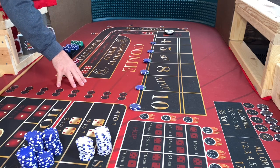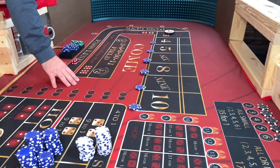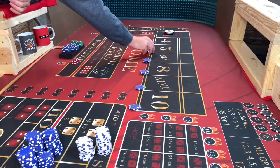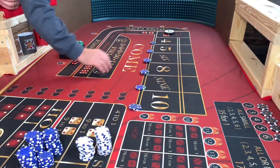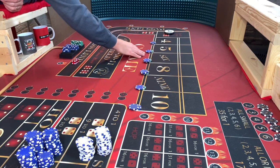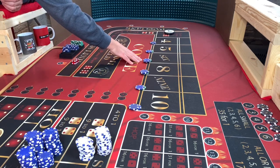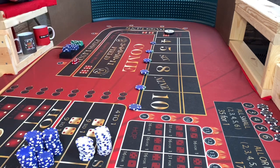We have a $10 bet on the 4 and 10 — we're just looking to collect that $18. The $10 pays $9 each, so that's $18. On the 5 and 9 on the felt we have $30 — a $30 five and nine pays $42. We also have a $60 six and eight — $60 pays $70.